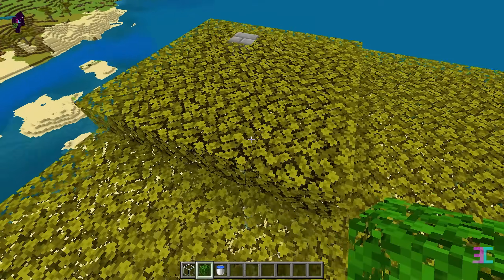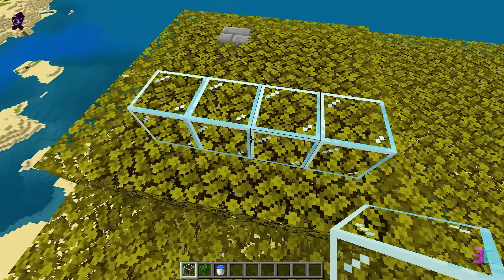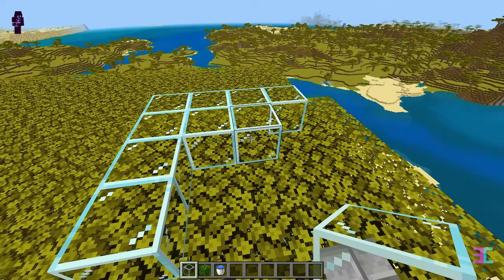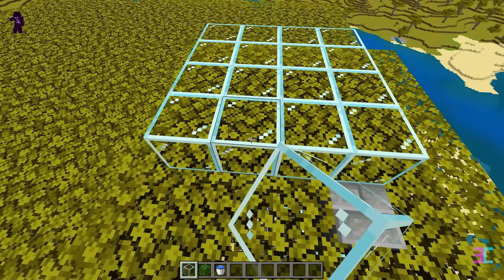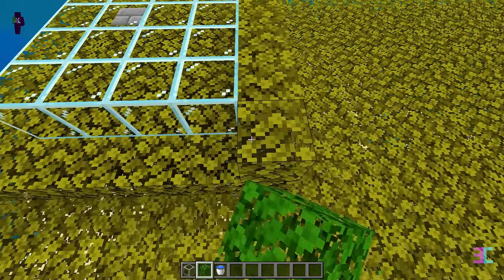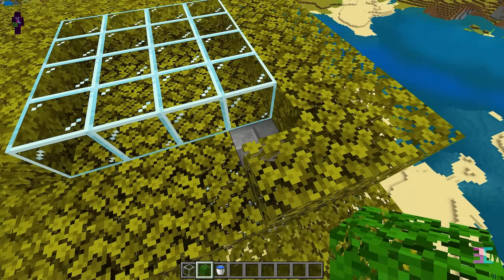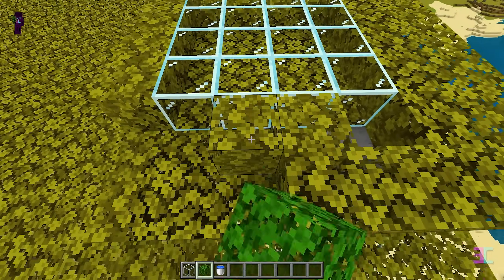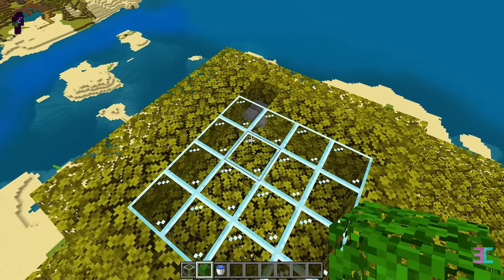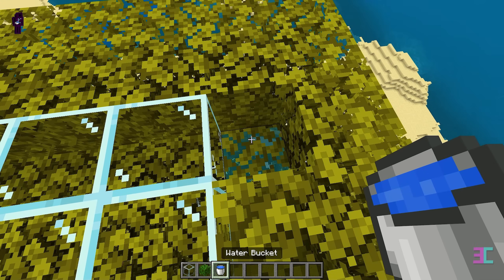Next, create a 4x4 glass block platform positioned one block inward from this corner. Cover the remaining area of the platform with leaves. Make sure to leave the stone brick block exposed. Now replace the stone brick block with a leaf block, waterlog the leaf block and then break it.